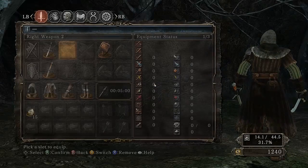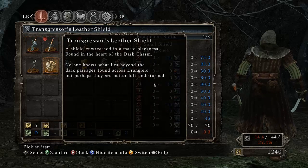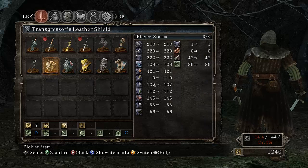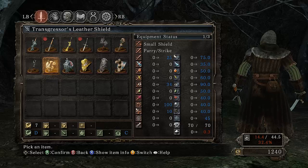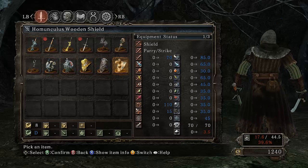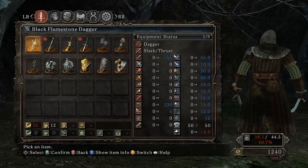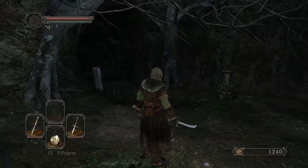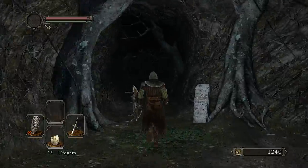Oh wow, you can hold three weapons now. What's the durability on these? Where's the durability - 70 out of 70, these don't really have that much durability. Physical defense 75... this one has 90, I think we'll use this one. It's better than nothing honestly, so I think we'll use it for now.